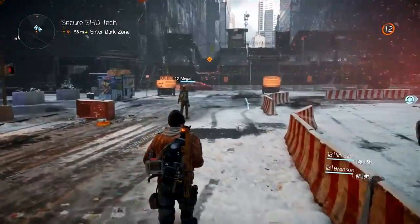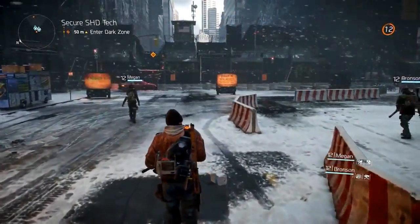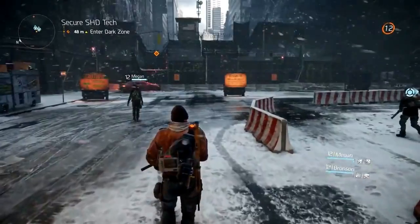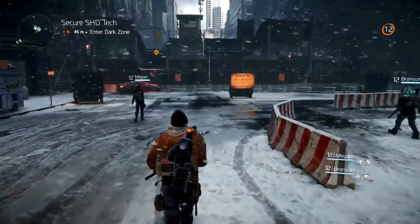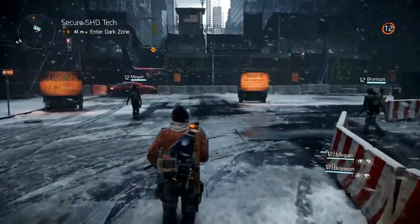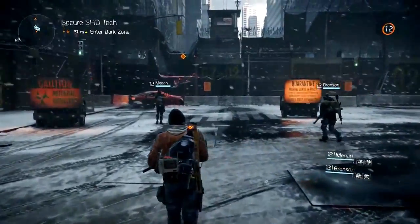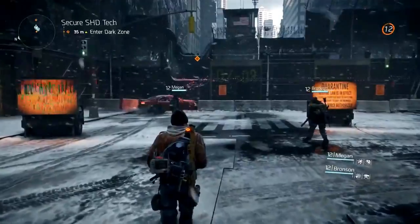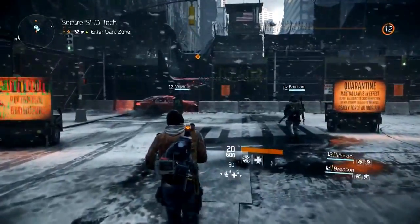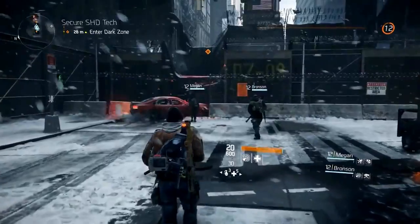After the virus broke out, the dark zone was originally set up as a quarantine zone in the middle of Manhattan to contain the sick. But things rapidly went out of control, there was a massive blackout, and the military had to evacuate. They had to leave their most powerful gear and weapons inside the dark zone, so this loot is extremely valuable to you as a player. But this also means it's the most dangerous place in the game — this loot attracts a lot of attention, including other real players.